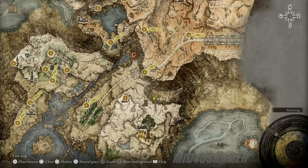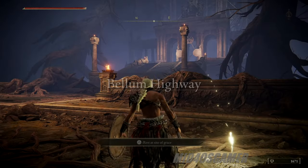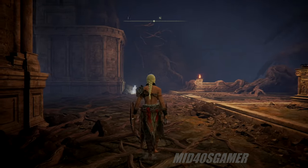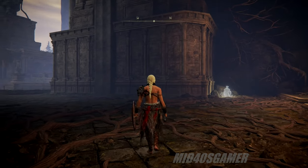Each jump takes over 2 minutes to complete if you can get it to work every time, and for all that trouble you're only getting 1,671 runes per run. That being said, we'll wrap this up and head over to the next area where jump glitches may actually be worth your time if you get good with them.